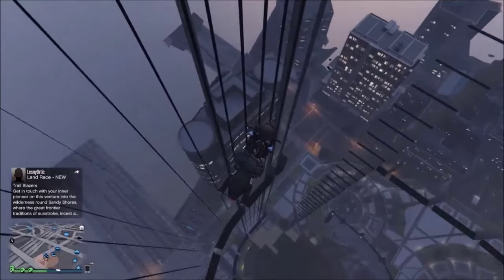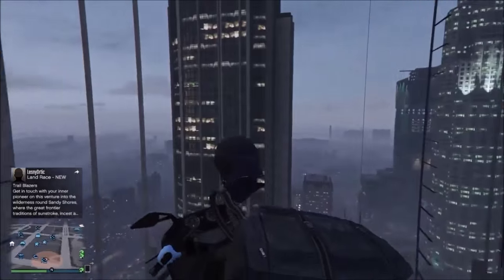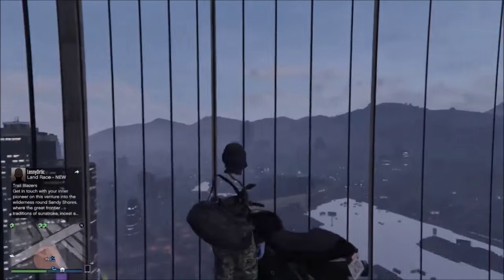Okay so as you can see this is what I meant by saying it's all invisible. So if this happens to you, all you need to do is pop a wheelie on your bike and you should fall off, and then all the building should load in for you.